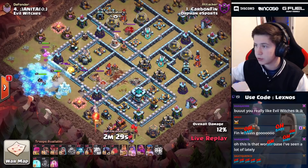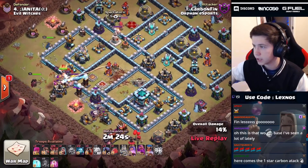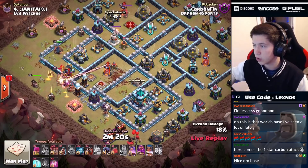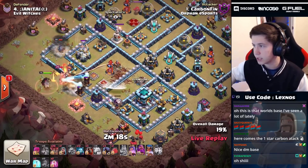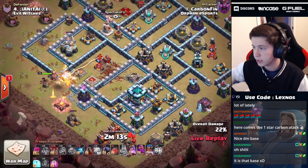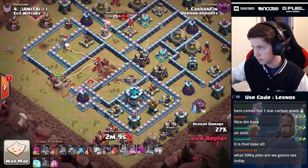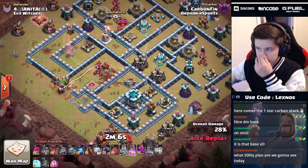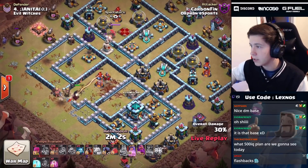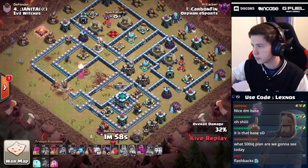I recognize this base - it's indeed a darkest muzan base that we had to attack in the qualifiers. Carbon Finn coming in with the zap lalo. Two wall breakers to hopefully get the queen all the way into that multi-target inferno. Royal champion is gonna take out that eagle over at nine o'clock - really good value. The queen should be going in for that multi, she should be able to get the sweeper as well, and maybe even the expo if she paths correctly. The suey is looking good so far.